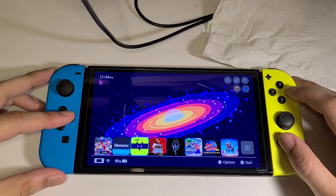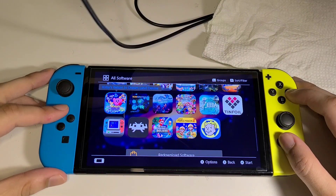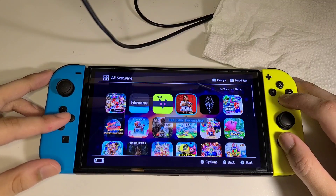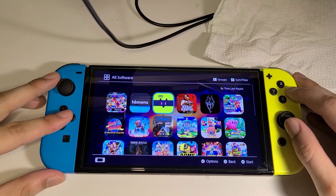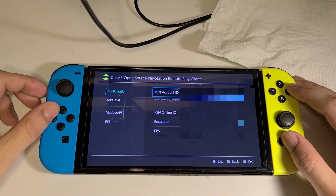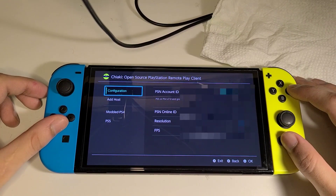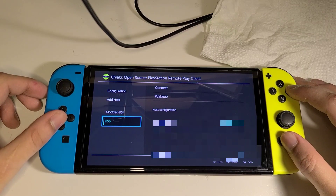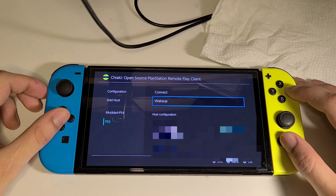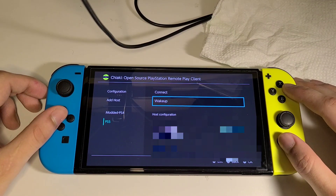You can run all of these games — some cool Switch games like Pokémon, Smash Bros, Zelda: Breath of the Wild, and more. Also, something I wanted to show is Chiaki. Basically, this turns your Switch into essentially a PlayStation Portal, so you're able to play all your PlayStation games remotely over your home Wi-Fi.